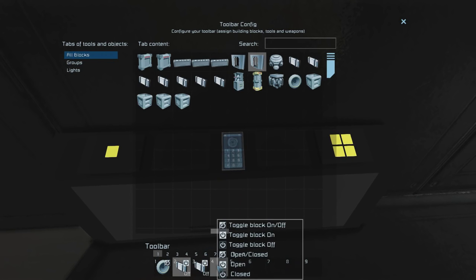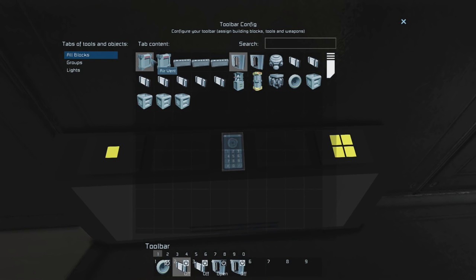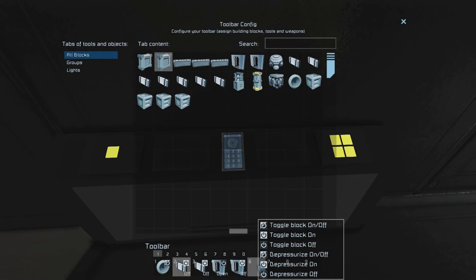Then find your outer door and set that one to close. After that, find your airlock vent that's inside of your airlock and set that one to depressurize off. Remember right now it's set to depressurize, so if we set to depressurize off, that means it's going to fill the room back up again like we want it for when you're going inside of your station.